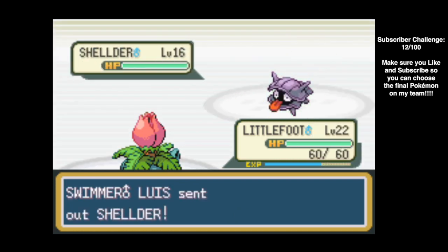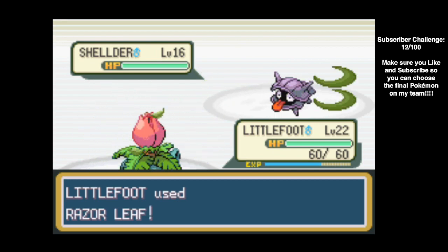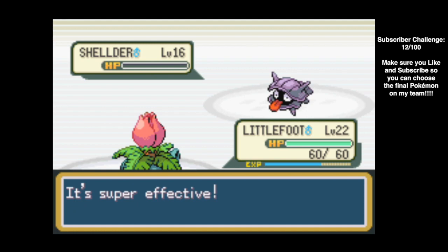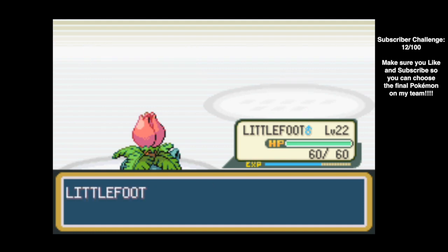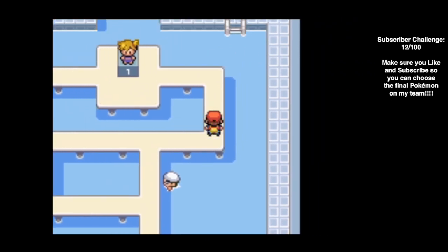Swimmer Luis also has a Shellder, which is a water type that will turn into a water-ice type eventually. Razor Leaf takes it down all the same. Easy peasy, lemon squeezy. He pays out $64 — come on Luis, you can do a little better than that.